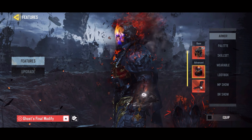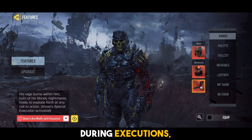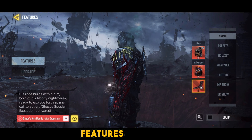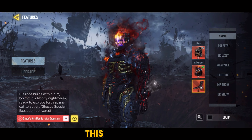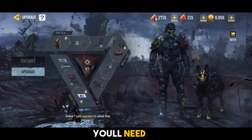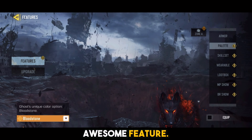Both versions bring something unique to the table, whether you prefer the classic understated look of the base version or the fierce fiery style of the advanced version. Ghost's arm also gets a cool modification during executions. Ghost's left arm is adorned with red flames, giving it a fiery look that's both intimidating and stylish. This modification also unlocks a custom execution. To unlock this feature, you'll need to upgrade Arm Tech A3 — just remember, previous upgrades are required.